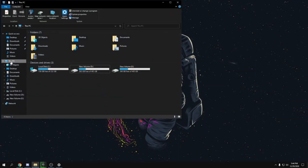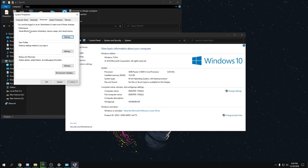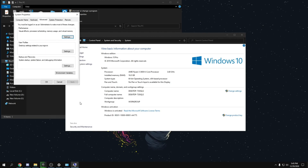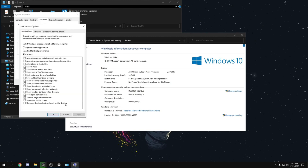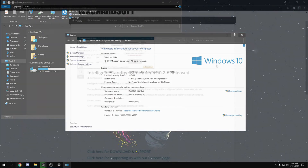Go to File Explorer, right-click on This PC, and click Properties. Then head over to Advanced System Settings, go to Advanced, then Performance, and click Settings. Click on Adjust for Best Performance, then check Smooth Edges of Screen Fonts, click Apply, and click OK. Make sure to keep Smooth Edges of Screen Fonts enabled because your text will look really bad without it, but the other visual effects are unnecessary and reduce performance.